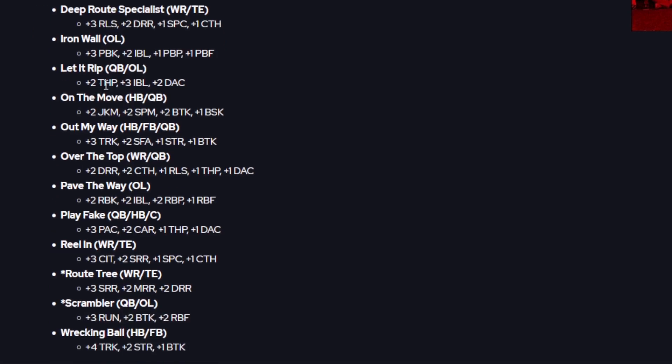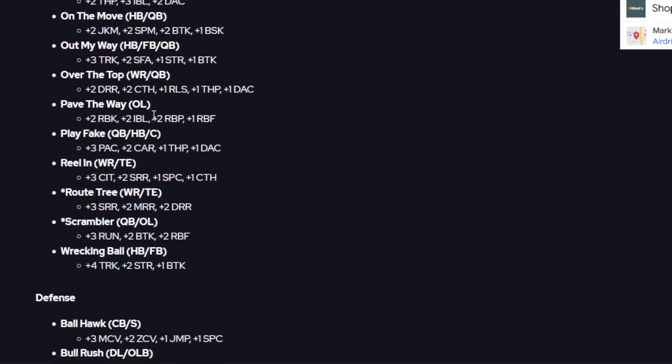For the epic Letter Rip it's still the same. On the Move, which is a new one for halfbacks and quarterbacks, gives plus two to spin and juke, plus two to break tackle, and plus one to break sack. Out My Way for all backs and quarterbacks gives plus three to truck, plus two to stiff arm, plus one to strength, and plus one to break tackle. Over the Top for quarterbacks and receivers gives plus two to deep route, plus two to catch, plus one to release, plus one to throw power, and plus one to deep accuracy.